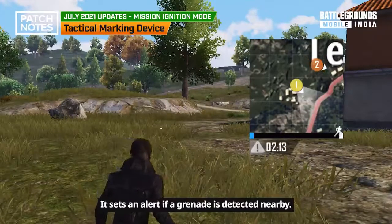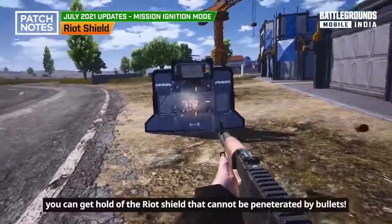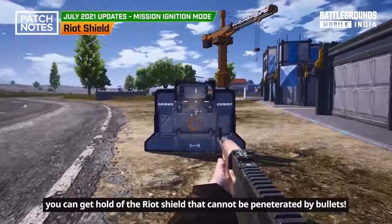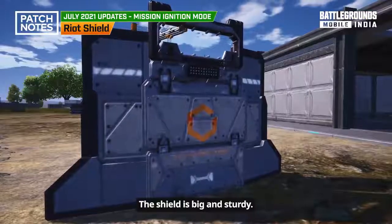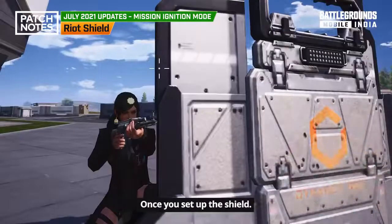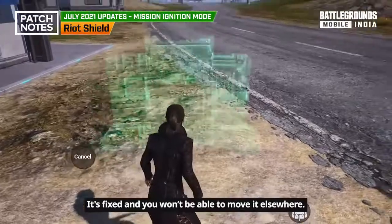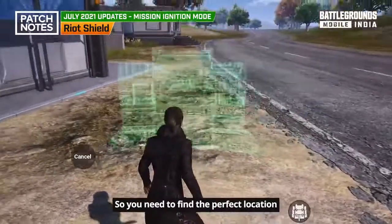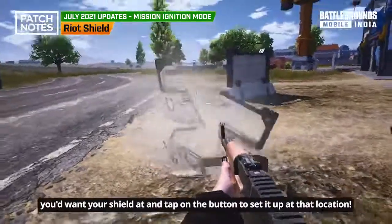It sets an alert if a grenade is detected nearby. In the high-tech city, you can get hold of a riot shield that cannot be penetrated by bullets. The shield is big and sturdy — don't forget to use it in an emergency. Once you set up the shield, it's fixed and you won't be able to move it elsewhere, so you need to find the perfect location and tap the button to set it up there.